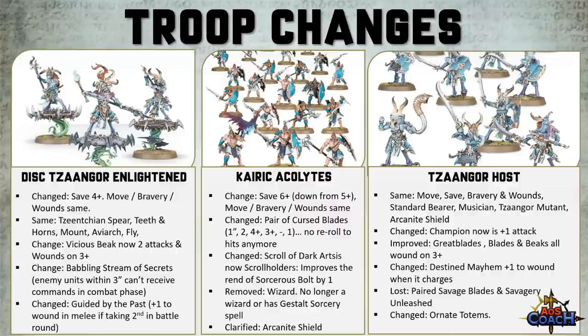The final change I noticed was in the Ornate Totems: at the end of the combat phase, if this unit has any Icon Bearers, you pick one enemy unit within 3 inches visible to them and roll a dice for each enemy wizard within 12 inches of it, and on a 4-up it does D3 mortal wounds.